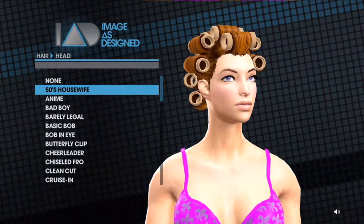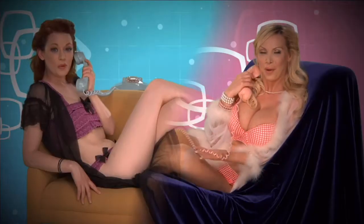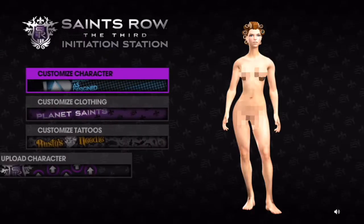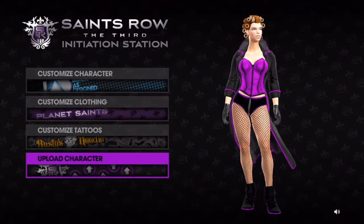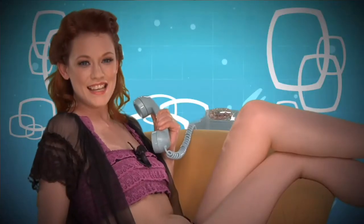Thanks to the Initiation Station, you can make the player character of your dreams. Step 1: Register on the Saints Row Community Site. Step 2: Choose the body, face, skin, and clothes of your character. Step 3: Upload your character to the community site to share with your friends. That was super easy. I'll show you mine if you show me yours.